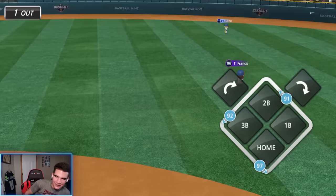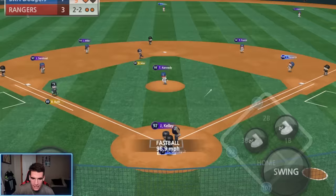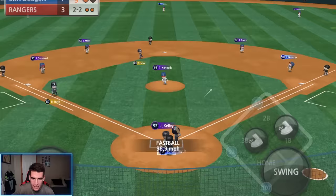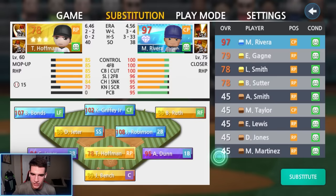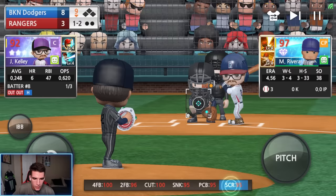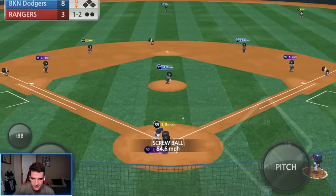Bringing in Jeter — let's go! That dude's got a cannon, but it doesn't matter. Still one out, second and third. Johnny, let's keep this inning going. There we go — fastball, and that's another run, baby! Chipper, let's keep it going. Bottom of the ninth — time to bring in our diamond closing pitcher, Mariano Rivera, to finish this thing off. Let's go!